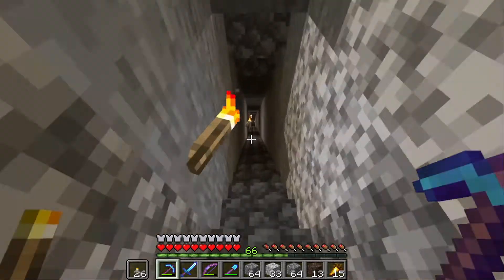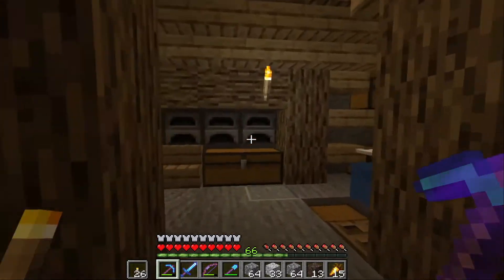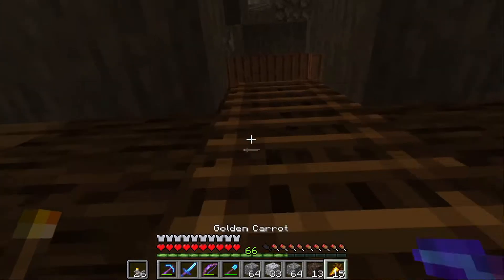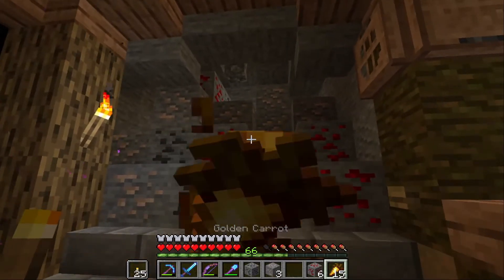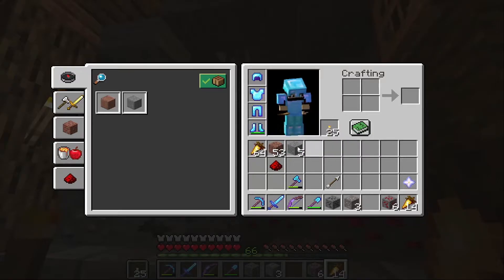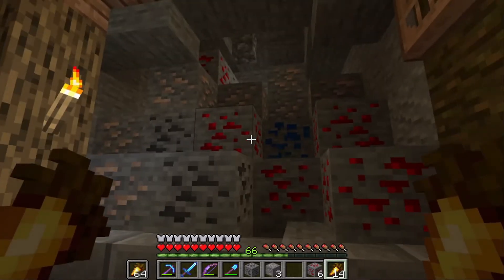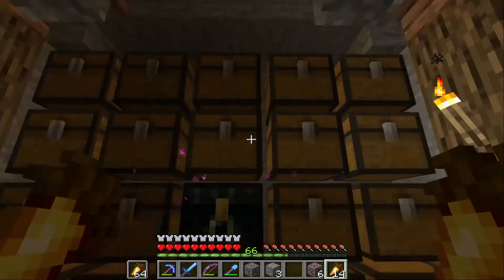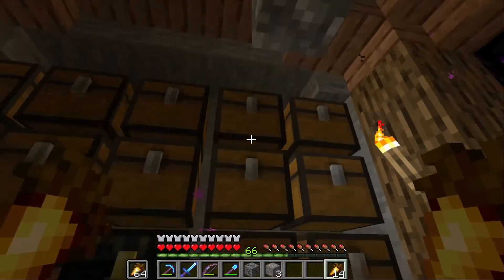We're gonna need a better source, and what better place to do it than in the End. So we're gonna make an enderman farm, right after we've marked out the base area. Now that's looking a little bit better as our ore stash - there's no diamonds in there unfortunately, but it'll do. We're gonna put these away for now.